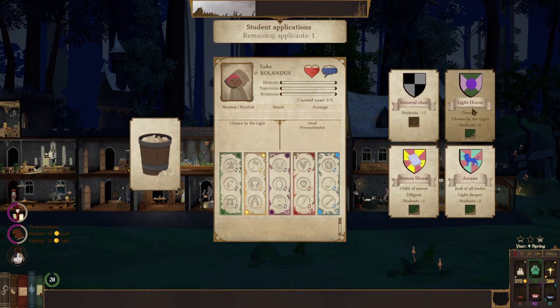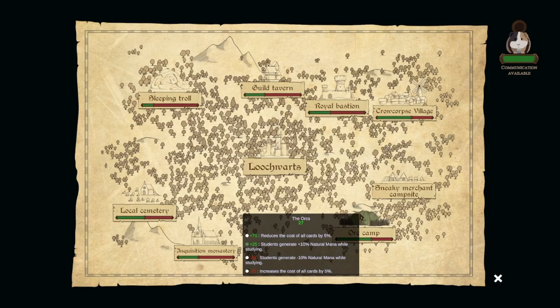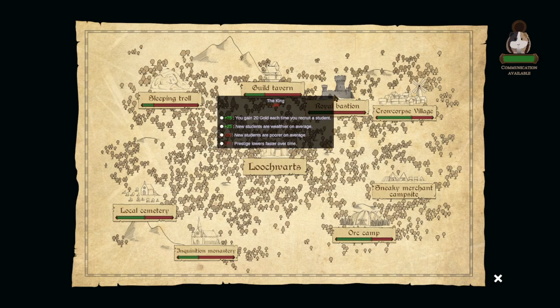I do have a lighthouse, so let's put them in the lighthouse. We can travel. I'm at 27 with the orcs — I need more, but that gets us to plus 25, which is nice. I kind of want to do this.